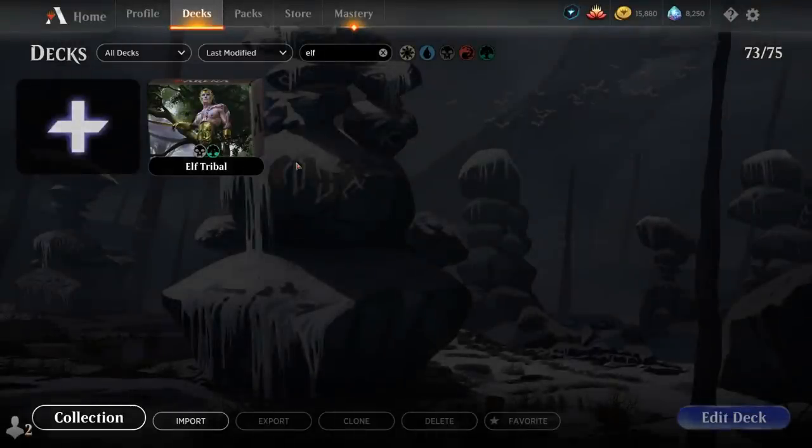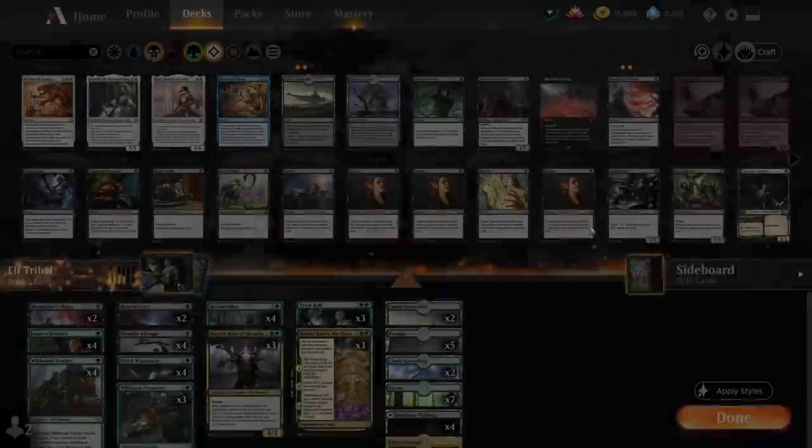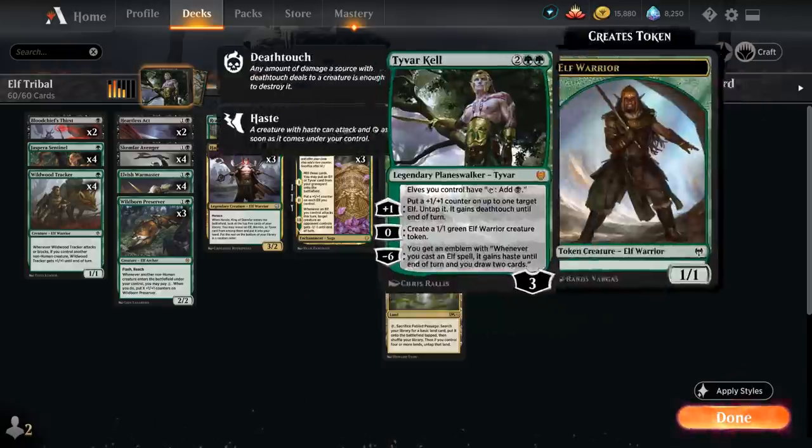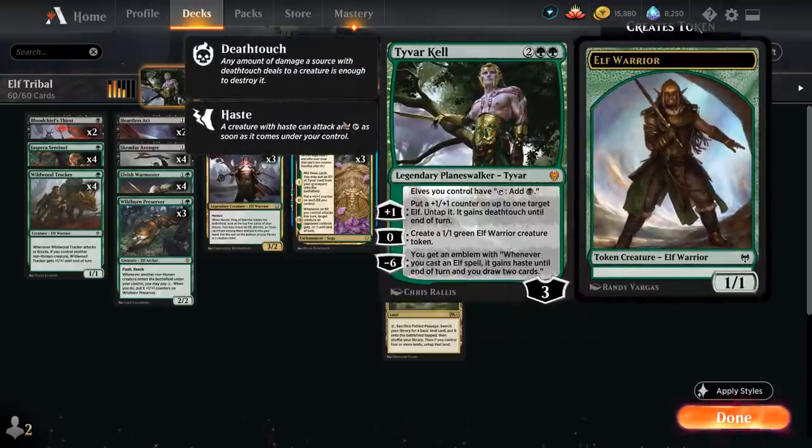Hello and welcome to another standard gameplay video. Today we're taking a look at a black-green elf tribal deck as voted on by my supporters on Patreon, featuring a ton of new cards from Kaldheim, including a 4-mana planeswalker, Tyvar Kel, which starts out at 3 loyalty and has a passive ability saying elves we control can tap to add black mana.